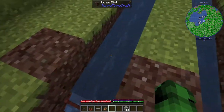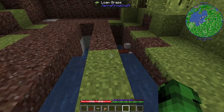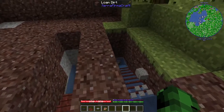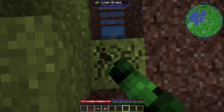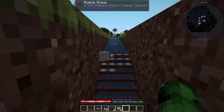When you get the sluice set up like this, you can just throw in the deposits and they will automatically go into the sluice. There we go — we are getting copper right here. Every time you hear that flop sound, you get some more copper, or whatever it is that the sluice gives you.